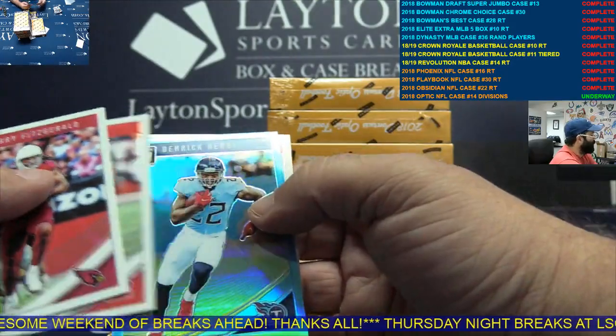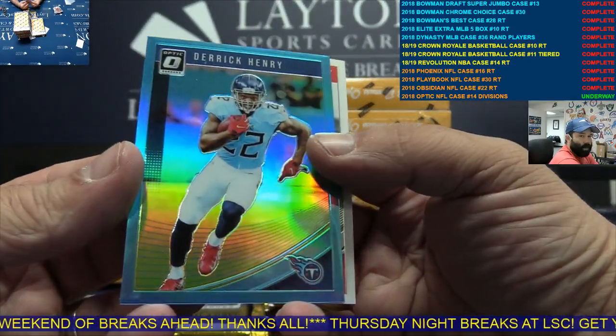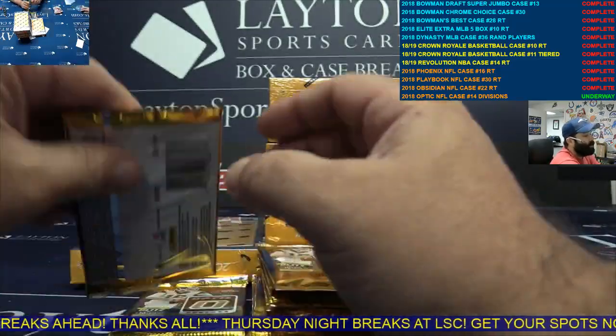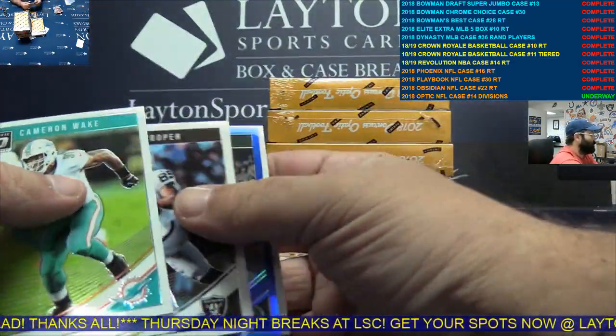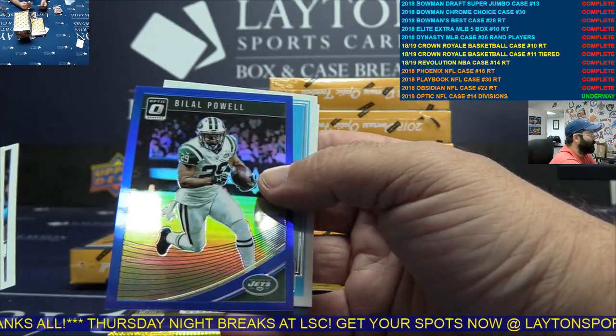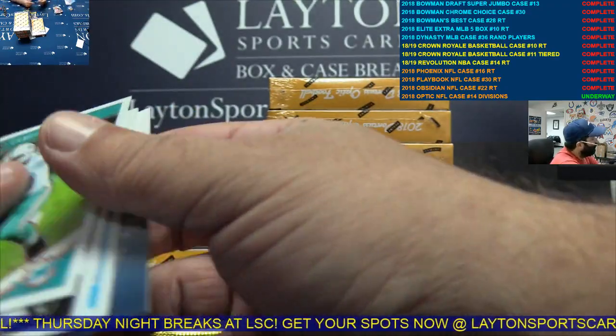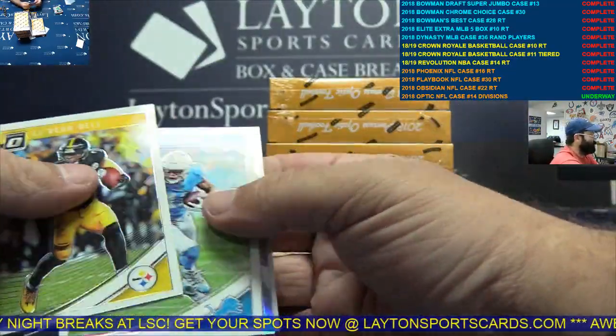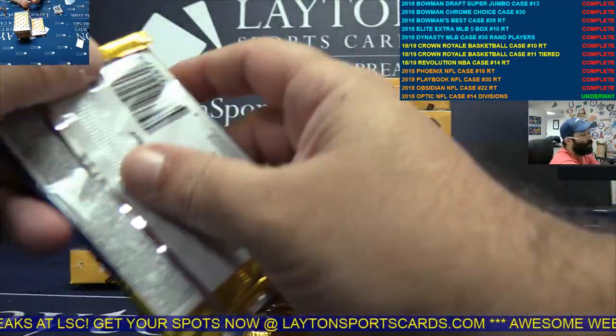Yeah, we get people stomping in here all the time, man. Aqua D. Henry, AFC South. Blue — AFC East. Silver T.Y. — I didn't know you were even here, Peck.